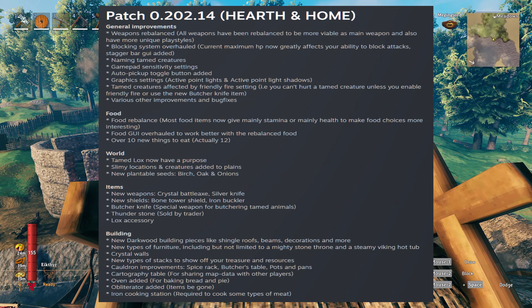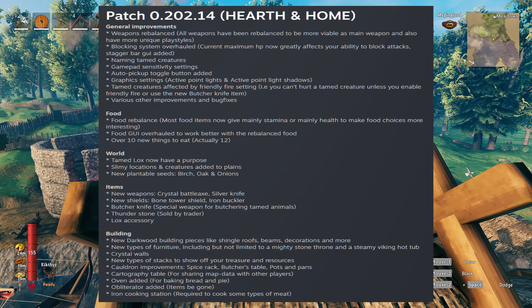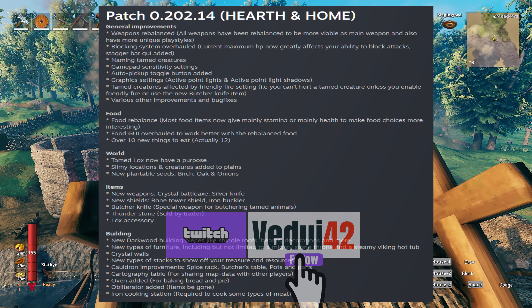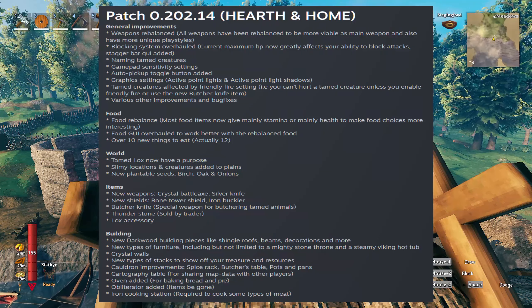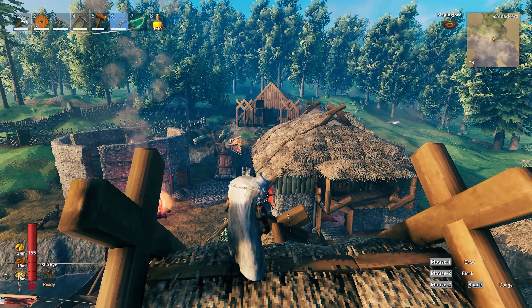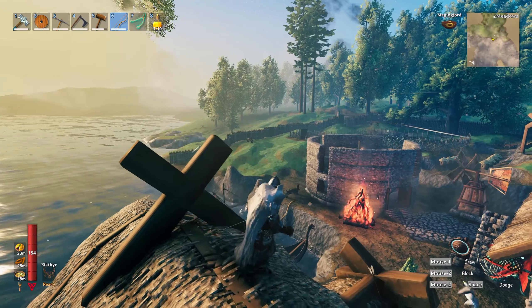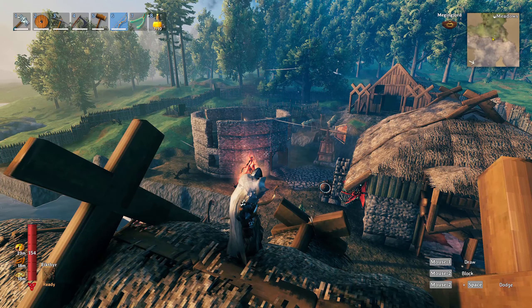We also have an obliterator, and an iron cooking station required to cook some meats. That's what's included in the patch notes — a lot of these details are fairly generic so you'll want to experience them yourself. I'm really excited and going back to play; I haven't picked it up in a few months but this will bring me back. When do you think we'll get the next roadmap expansion — before year end in December? Let me know in the comments, hit like, subscribe, and ring the notification bell. See you next time, Viking!